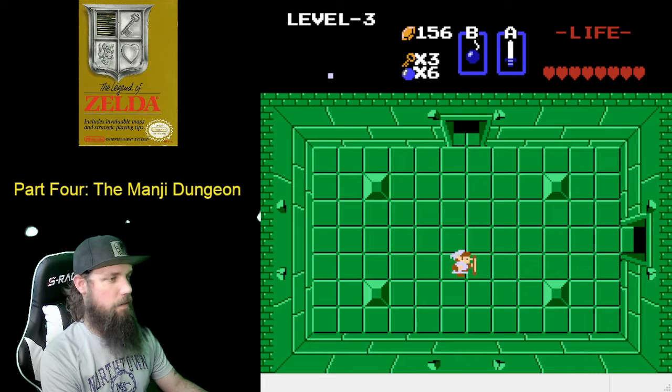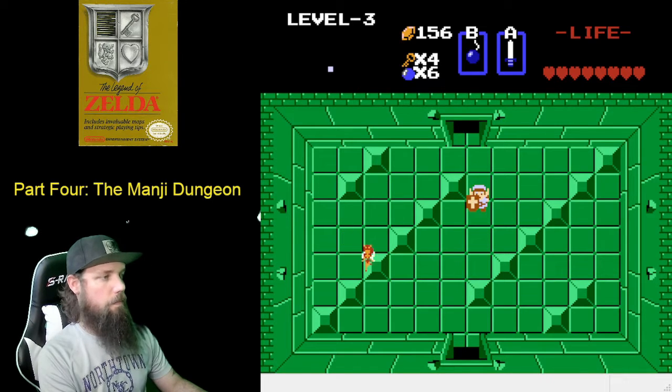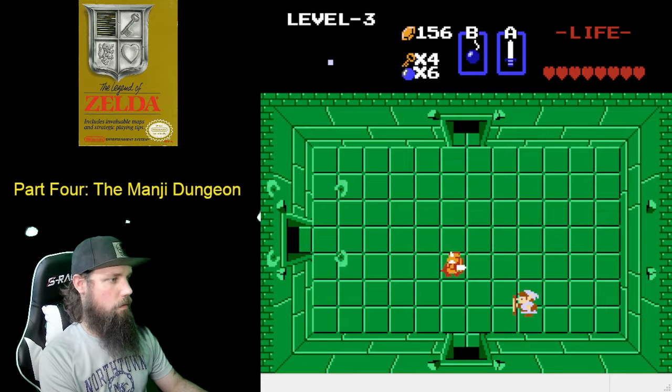Somewhere in that process I got a key and missed it. Next room we're going to go up one and defeat five souls. Grab the key. We're going to go up one and defeat the dark nuts. The dark nuts can only be beaten from the side and the rear. They don't have to be beaten in this room to proceed, but it's good practice.